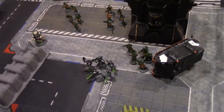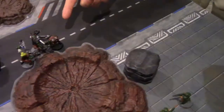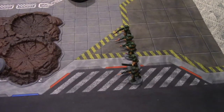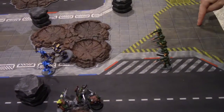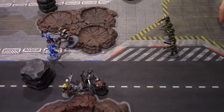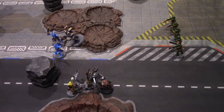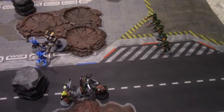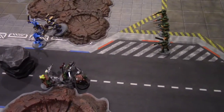Thousand Sons saves the Necrons from Typhus. Orcs overwatch — shotgun hits on sixes in overwatch — doesn't hit. Pistols and big shoota: six shots total hitting on sixes — one hit, wounding on threes — kills one zombie. Disgustingly Resilient fails. Zombies charge in. Melee begins — orcs shooting into group over here with four shots from big shoota and one each from pistols.